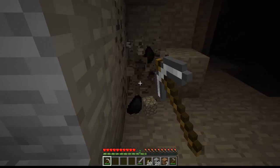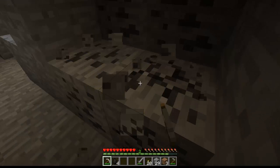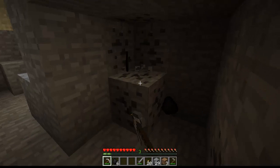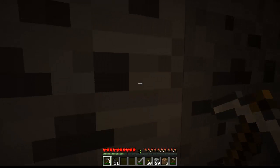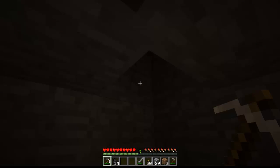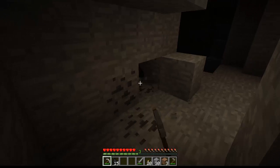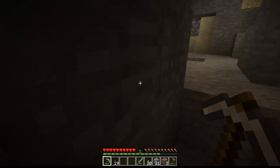We're getting tons and tons of coal — look at this little ore deposit. Off screen I found a nice little coal vein that had like 40 pieces of coal. I cooked up some cobblestone, made it back into stone, and right now I have my pork chops cooking because I found a spot with like 30 pigs and got seven pork chops with my new sword. Let's get this coal right here and see if there's anything else.